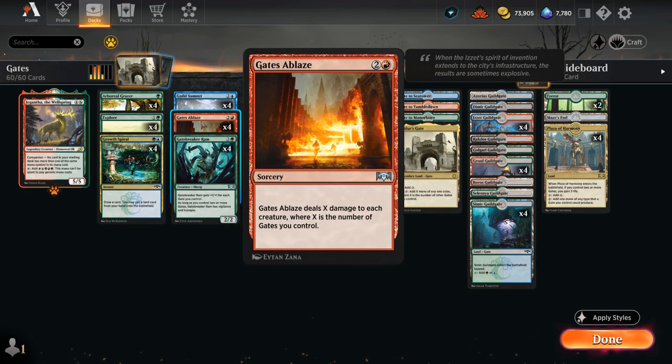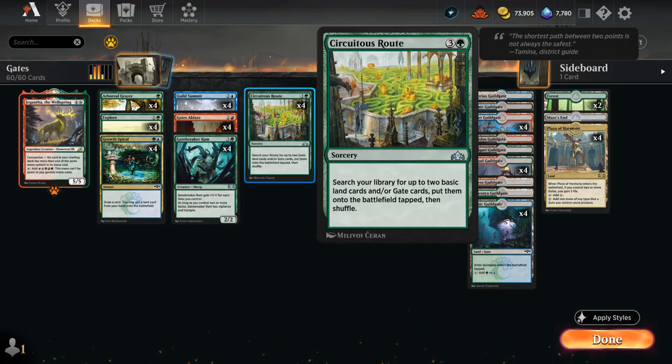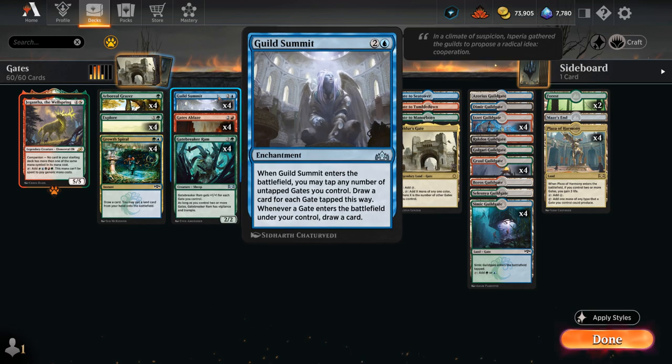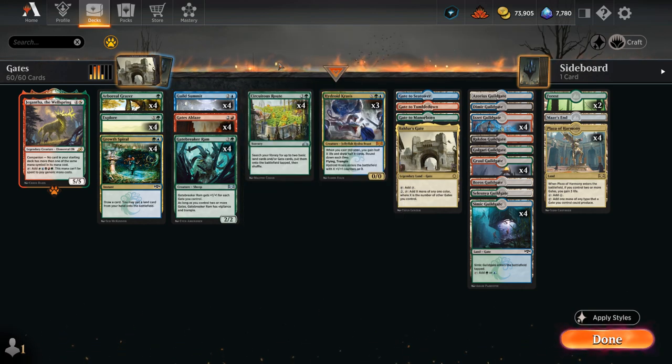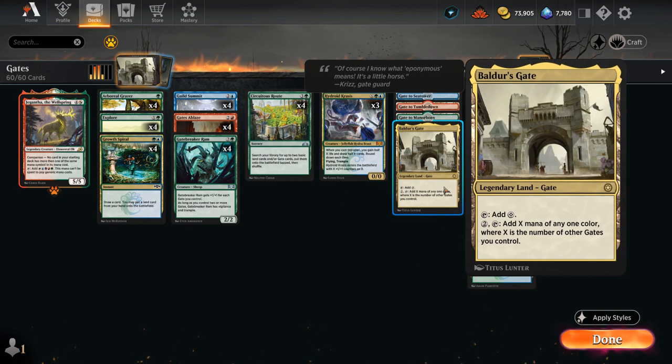Our Gate payoff cards include Gatebreaker Ram, a 2/2 getting +1/+1 for each gate we control. As long as we have two or more gates, the Ram also has Vigilance and Trample, turning it into a huge win condition late game. Gates Ablaze is our main interaction — a sweeper dealing X damage to each creature where X is the number of gates we control, and importantly it doesn't kill our own Gatebreaker Ram. Guild Summit is the main card draw engine, entering and tapping untapped gates to draw cards.